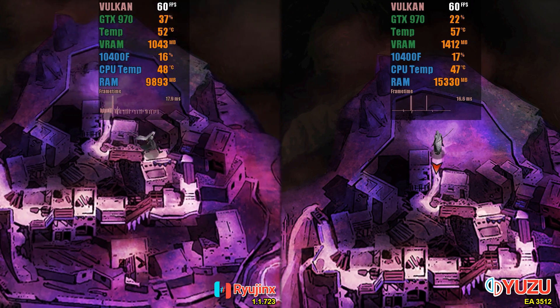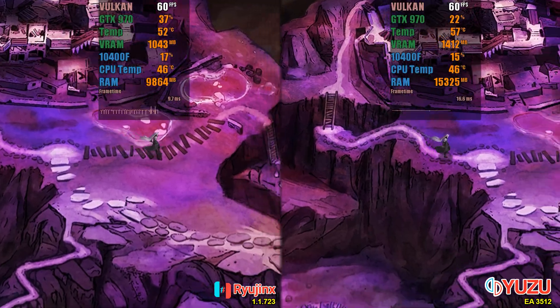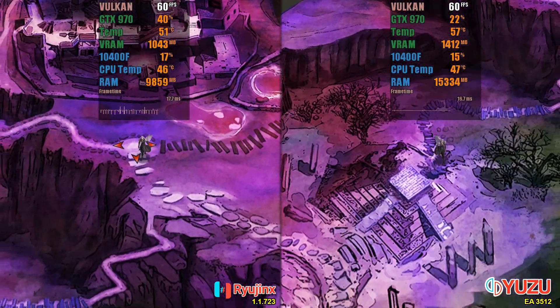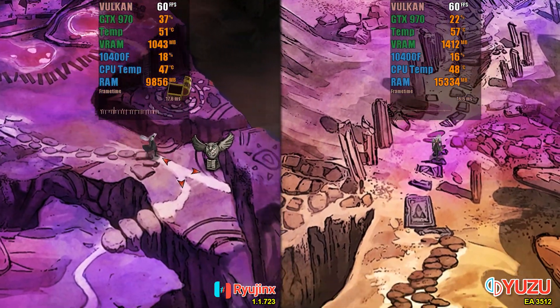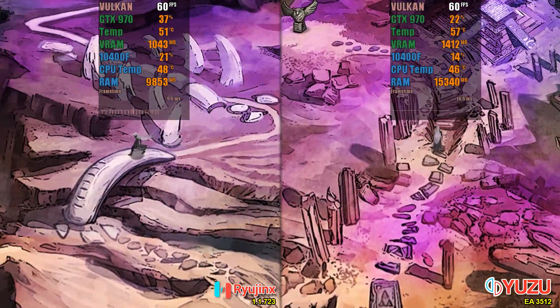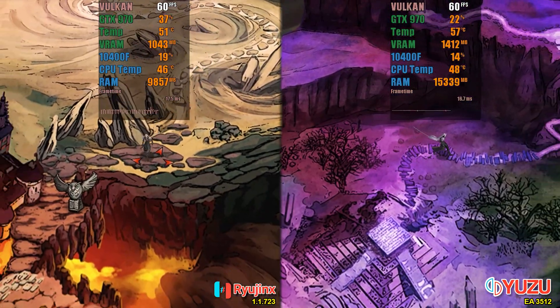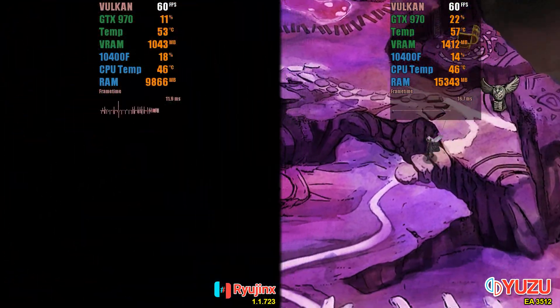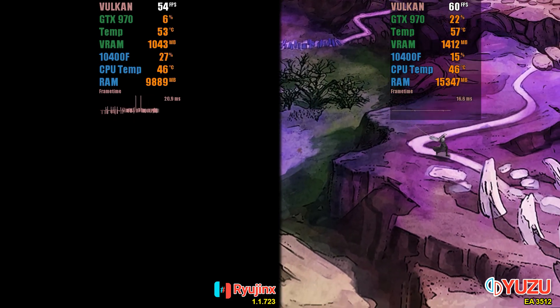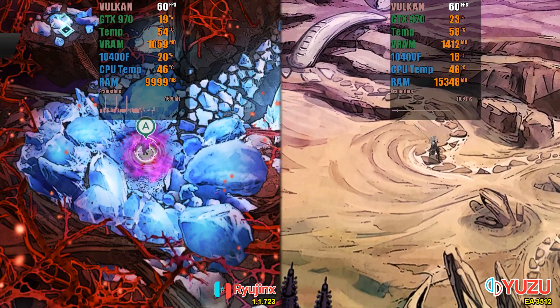Let's start with the world of light mode, which for a long time didn't work properly on Yuzu. When using this emulator, you may encounter some crash issues when starting a new game. If this happens, you can try downloading a save file from the internet or creating a save on Ryujinx and transferring it to Yuzu. During gameplay in this mode, both emulators may experience problems if you play for many consecutive hours. In Ryujinx, random crashes may occur during loading, although this is not very common.